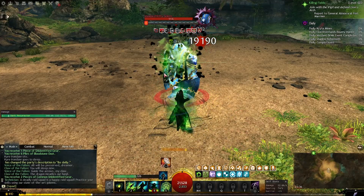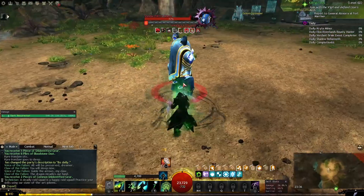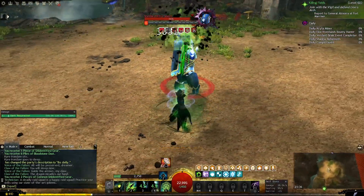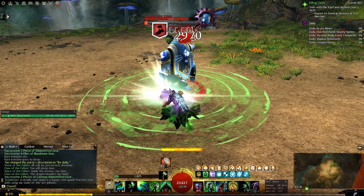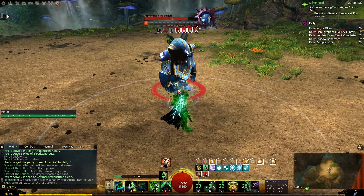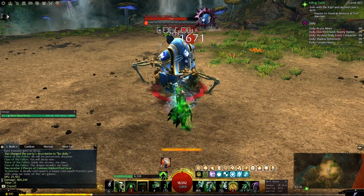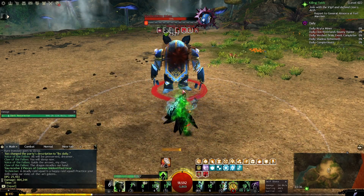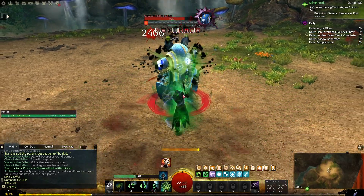I start off by using both elixirs to get blight up and then use blood is power immediately. And then skill 4 to transfer the conditions. And again blood is power before I get into shroud and use skills 4 and 3. Afterwards, I use 1 and 2 to generate blight, and again in shroud 4 and 3 in that order depending on how many stacks of blight I have on myself.